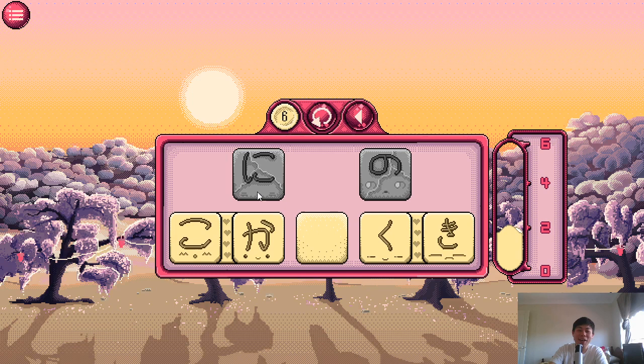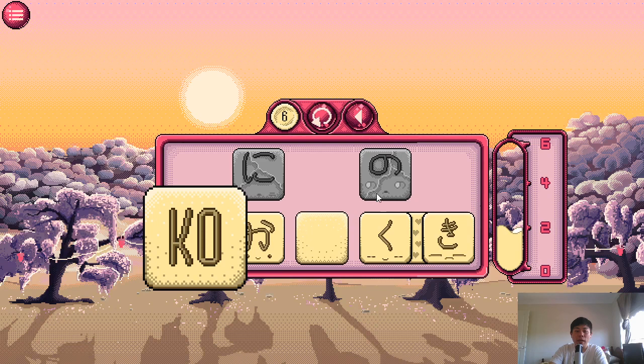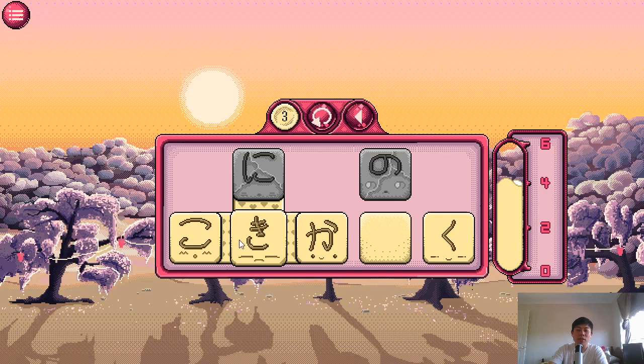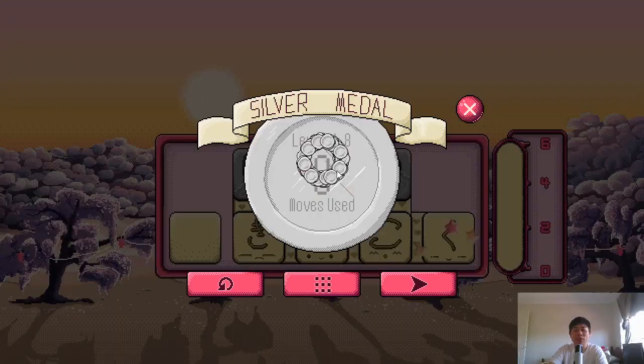Ni and Nu are two new characters this level. I love this character because look — its eyes are the same as its character, which is the same as its haircut. I love the little designs that go into these, they're so cool. So Ni needs to be friends with Ki — that's new too. And Ko is going to be friends with No, so this needs to go all the way over there. Super inefficient, but hey, we got silver.